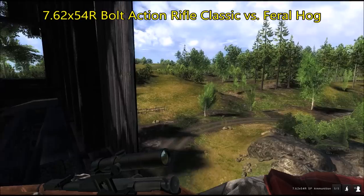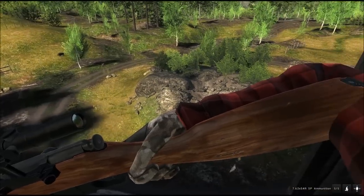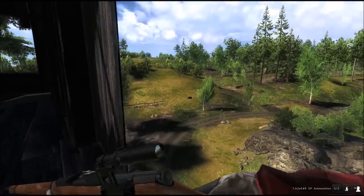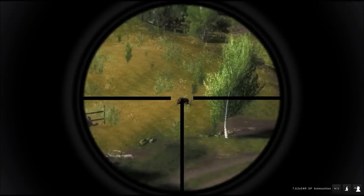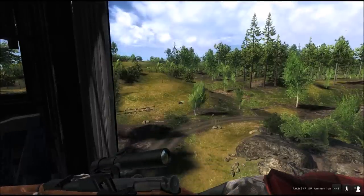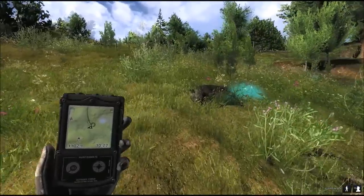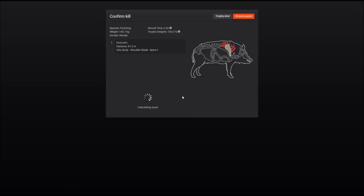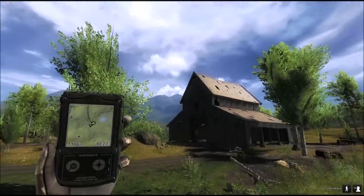I'm here in Settle Creeks in an old barn and I'm waiting for a fur hawk to come in. The rifle is the 7.62 classic bolt-action rifle — really strong weapon. Fur hawk goes right down. Even though it's a classic rifle, this gun doesn't take any prisoners. Shot the fur hawk in the spine from almost 50 meters.